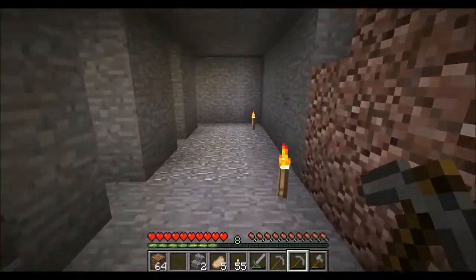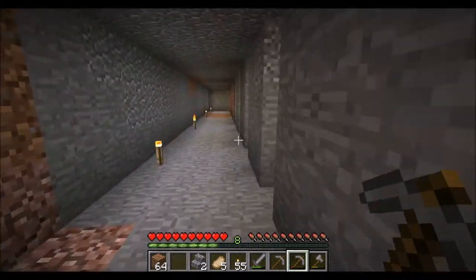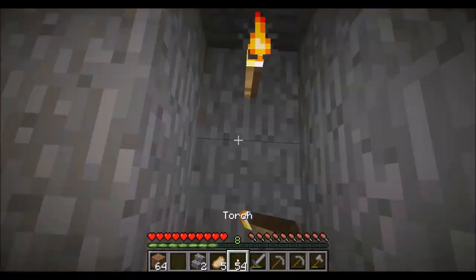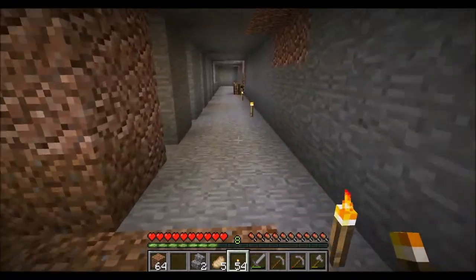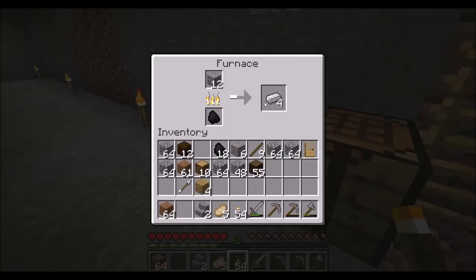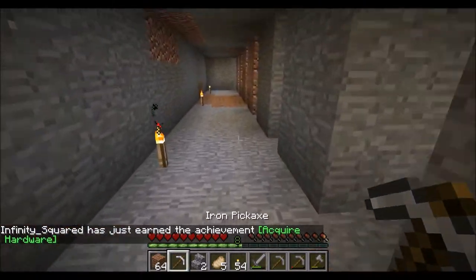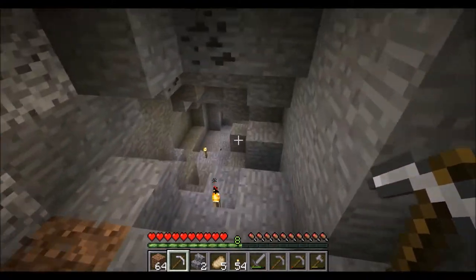I use diamond tools once I get an enchanting table so I can give them Unbreaking III and they'll last super long. Iron is really not that uncommon — they've been trying to make it more and more abundant. I've always said iron is really the most valuable resource because it's the hardest to get a lot of. You can make an iron farm using the gameplay mechanic with the spawning of iron golems, which I've done on a server before and it's pretty cool.